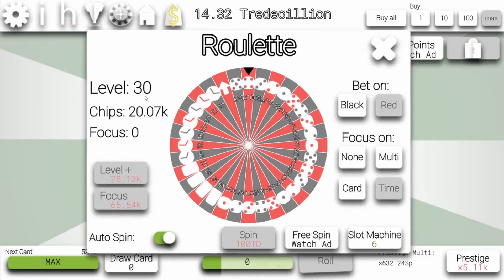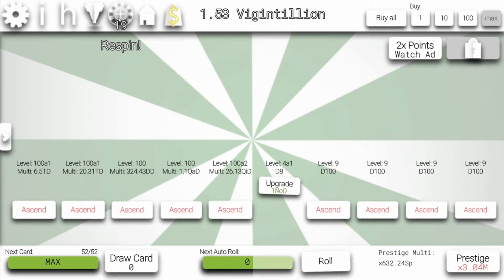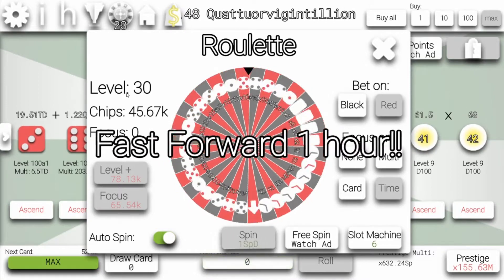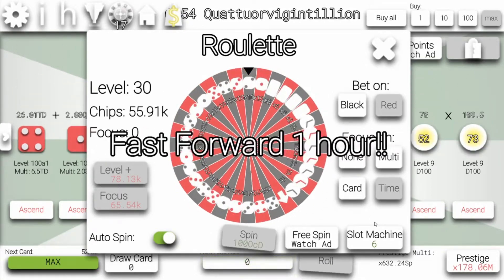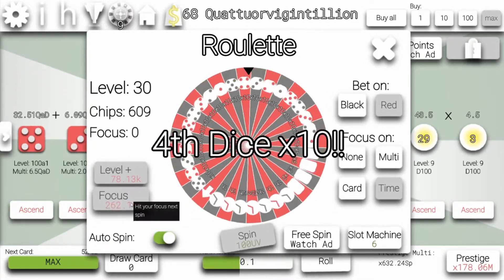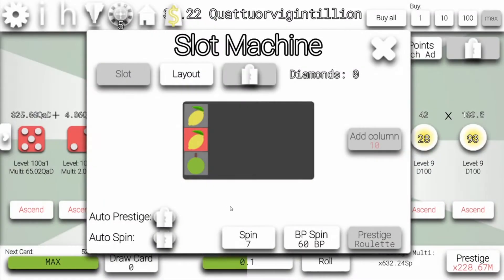So basically it's kind of easy to get a level 36 roulette. And if I have a bit of luck, you can get another one. If you have a level 35 or 36 roulette, you can prestige it and get one slot machine point. I did that for the past 2 hours and we have 6 points now. I mean, that's not a lot, but I don't have more. We can actually prestige it, we have 7. Perfect.